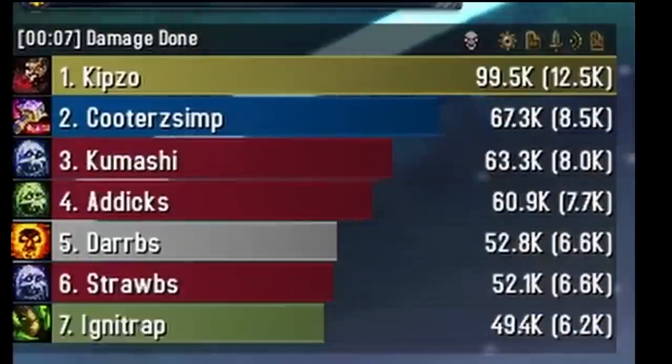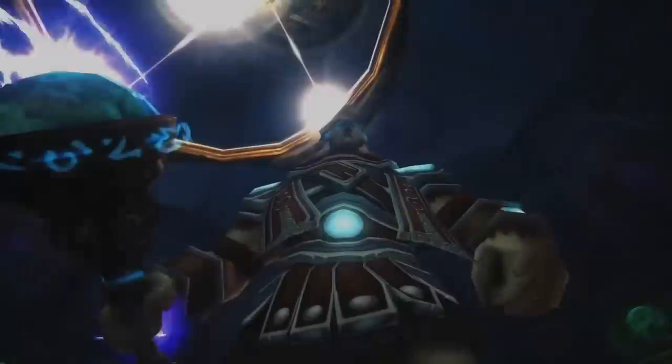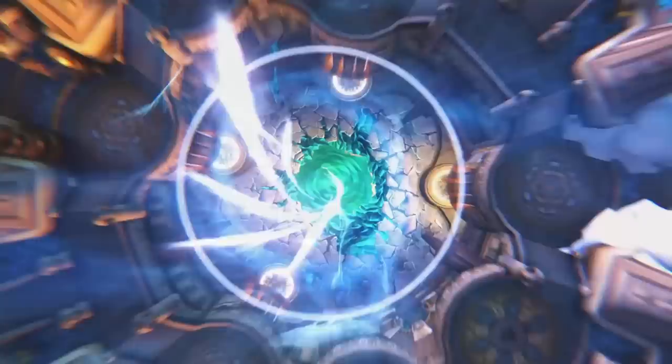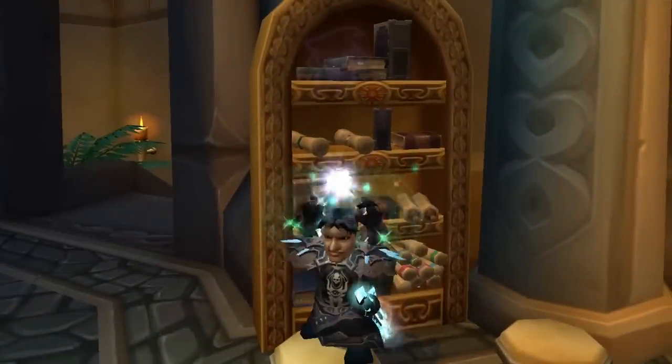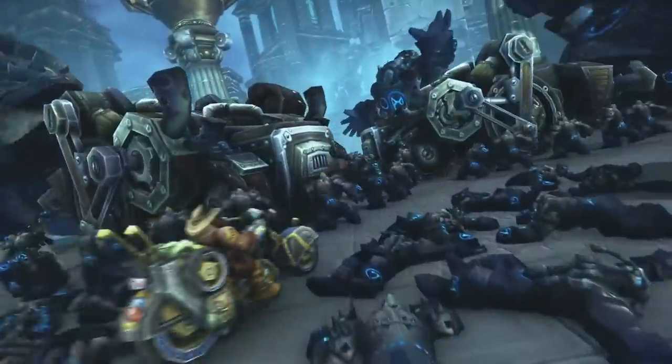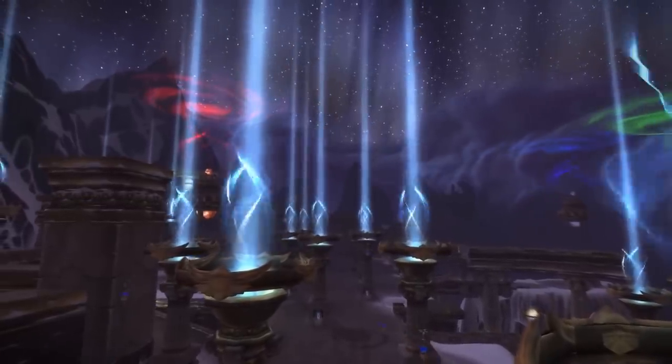I know all you guys want to pump huge damage, top the meters, and look really cool, but there's more than one way to impress your guild. Since the average guild is still progressing through Ulduar hard modes, today we're going to go over some little-known tips and tricks that can not only help you get these bosses on farm, but also look like a genius. I'm going to assume you already know the general mechanics of each fight, so these are going to be lesser-known ones.